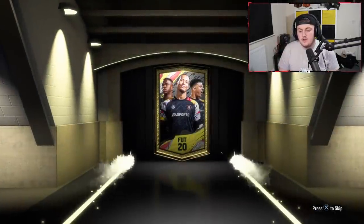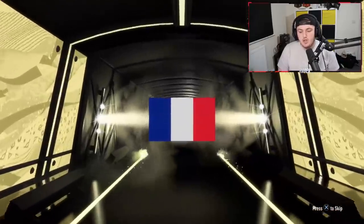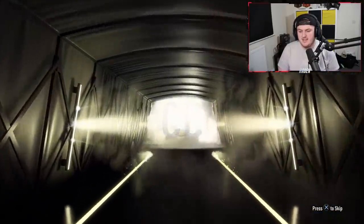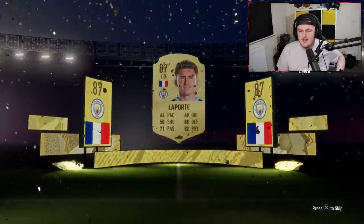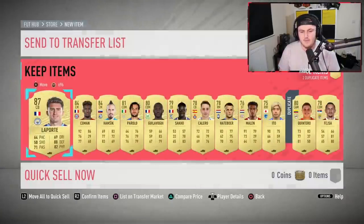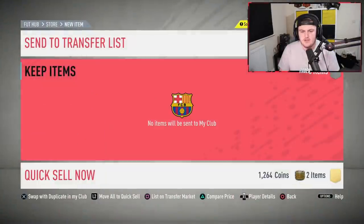We're getting boards at least - all boards are nice. Walkout again! It's going to be French... centre back... Laporte, 87. The one French centre back you actually want is not a walkout this year - it's Raphael Varane, he's 85 rated. We've got a couple 84s, not too bad. I'm going to store all the rares in the club in case we get upgrade packs, which I'm hoping we do get as well.